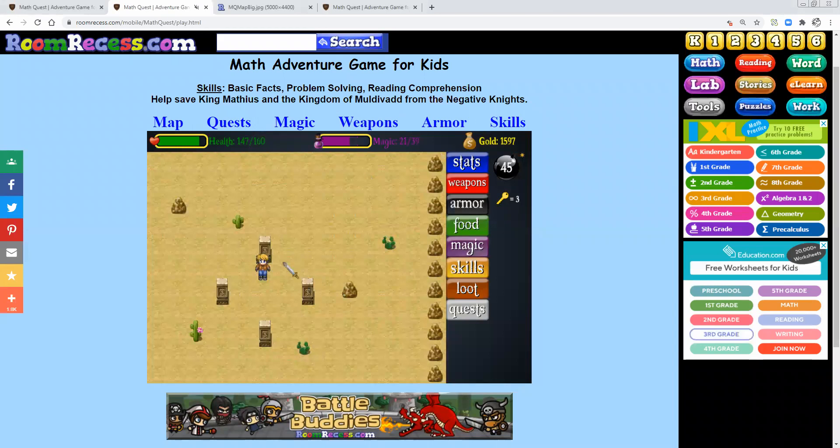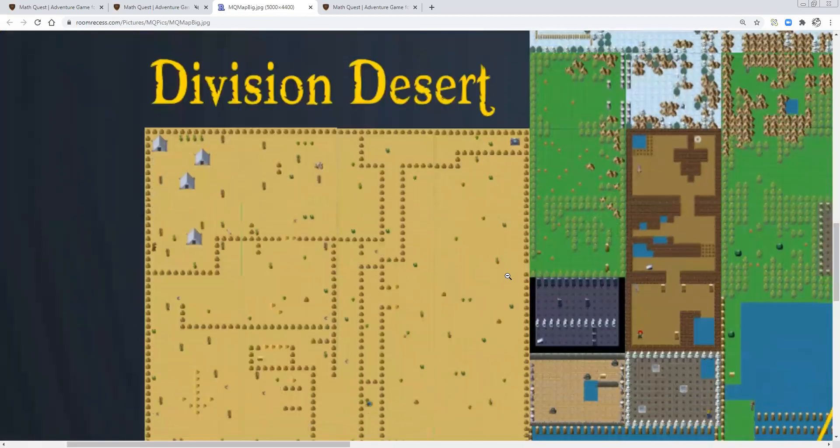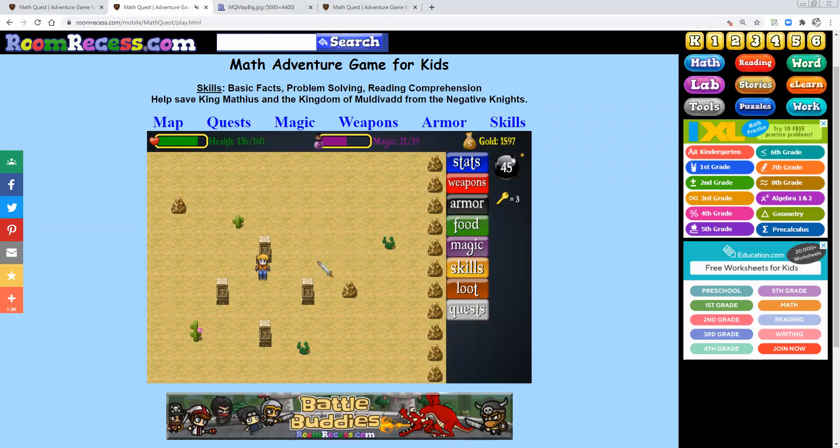After completing Water, you want to be at this screen right here — this is basically right below the entrance to Division Desert. On the map, this is Division Desert right here, and you go one screen down after entering Division Desert to reach this screen.